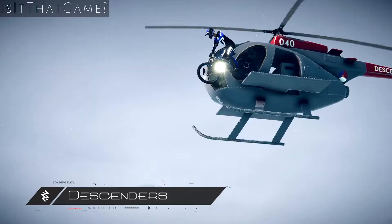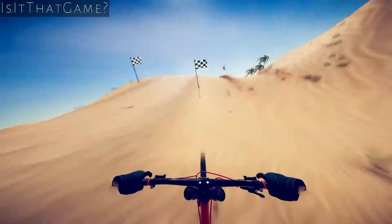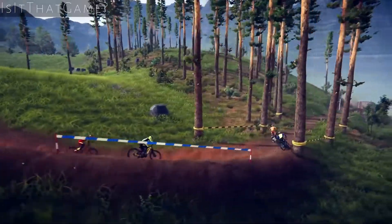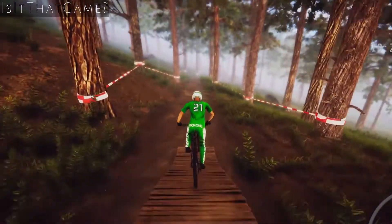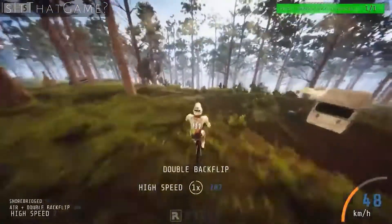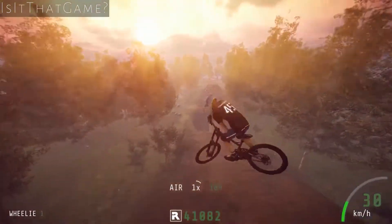Descenders from Rage Squid is not an inch less than adventure sports. Fast, downhill biking is all you need to pump your blood at a good pace. The game is about cycling your way down to the bottom from the top of the mountains. You have milliseconds to control your bicycle on the deadly turns so you can make the right choices. Can you be the next Legendary Descender?